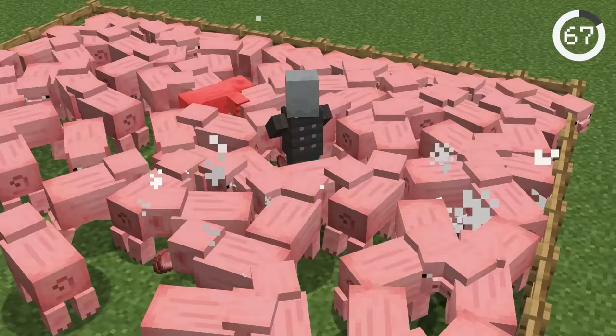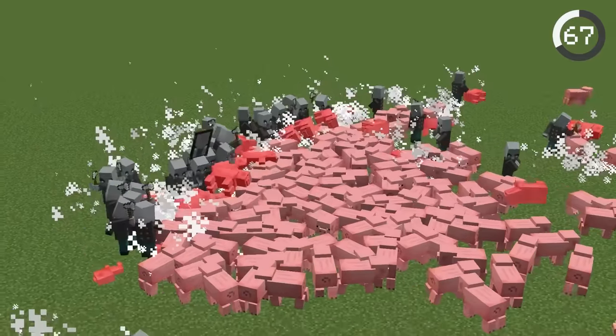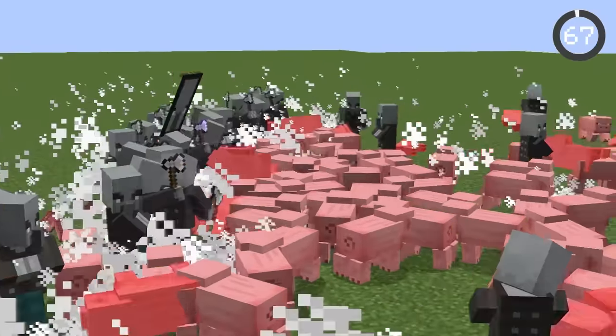If you name a vindicator Johnny, it goes crazy and attacks any nearby mob. But it's actually pretty useful — you can use this crazy vindicator to attack animals and create a passive mob farm.